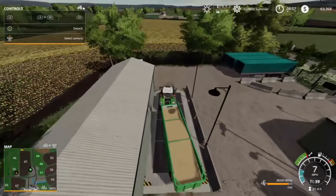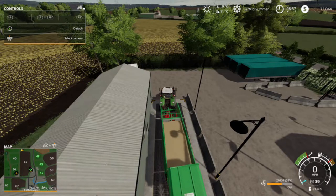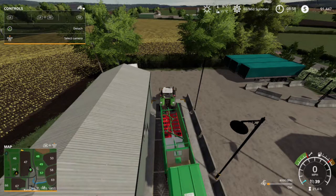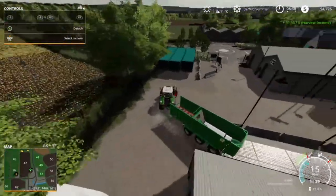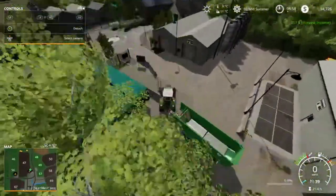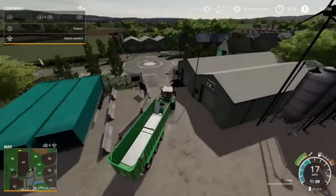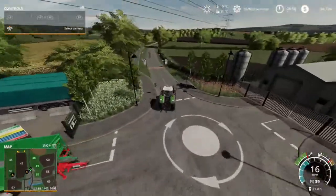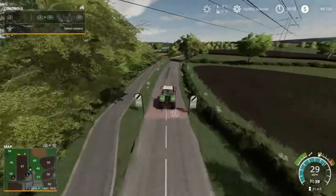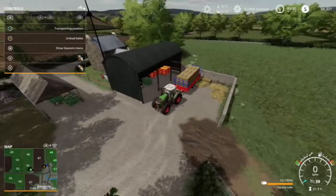Here we are arriving at the sell point for the oats — let's offload and watch the money roll in. Remember, all these dollar figures are fictitious for now because we still have to sell the field and pay back the loan. What matters is where we're at after everything. Before we took out that ginormous bank loan we were at 63,000 — that's going to be our return point. As long as we end up with more than 63,000, life will be good. We're at 94,000 right now.